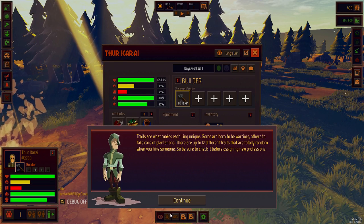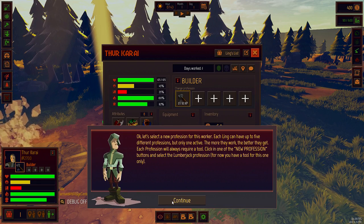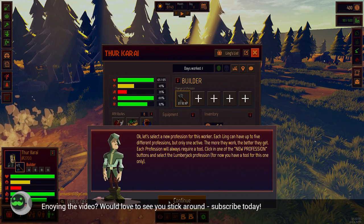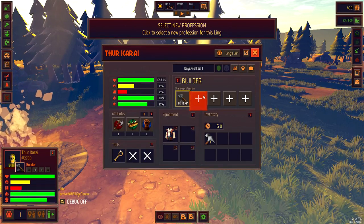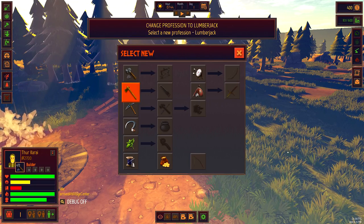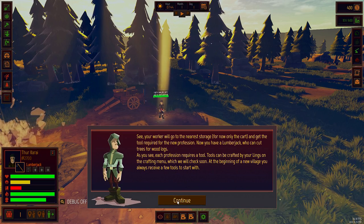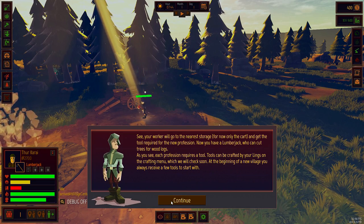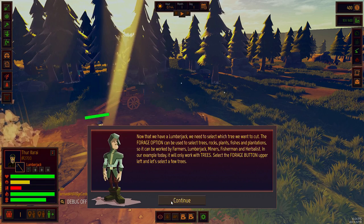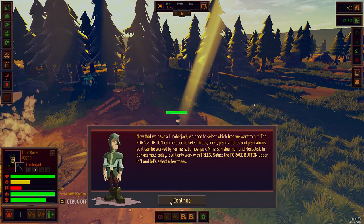Traits are what makes each Ling unique. There are 12 different traits that are totally random when you hire someone, so make sure you check it. Let's select a new profession for this worker. Each Ling can have up to five different professions, but only one active. The more they work, the better they get. Each profession requires a tool. Click one of the new profession buttons and select the lumberjack position. The forage option can be used to select trees, rocks, plants, fishes, and plantations. It will only be used by farmers, lumberjacks, miners, fishermen, and herbalists.